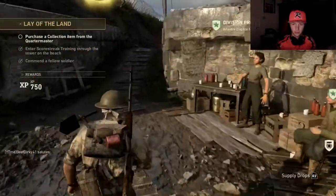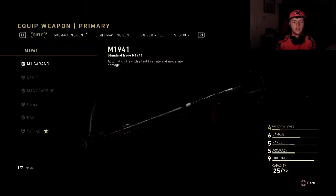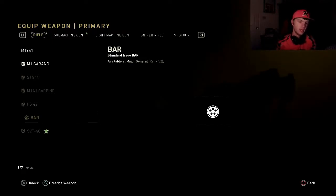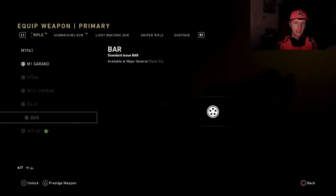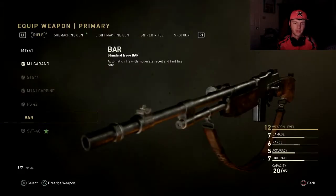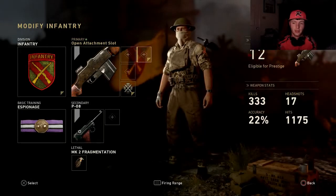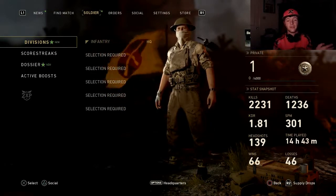We are going to permanently unlock the BAR — this is what we're going to spend our unlock token on. I know you guys want to see the BAR on the channel. We always work ourselves up to the STG 44 and we can't wait until rank 52 to get the BAR, so we're permanently unlocking it. Hope you guys enjoyed my class setup and stats for level 55 going into the first prestige.